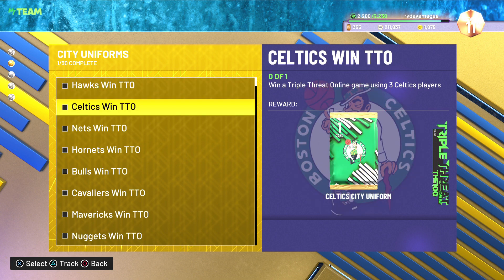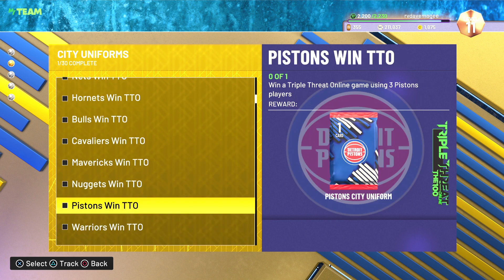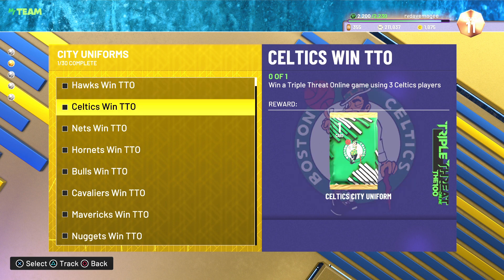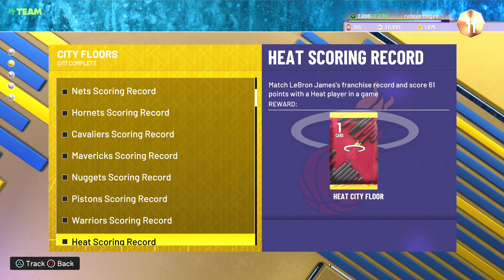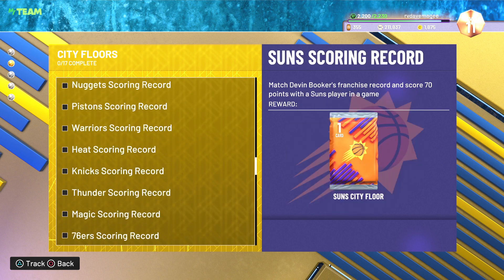Some are going to be easier than others because we do have good players. The Hawks ones, Knicks, and then Celtics. Some of them are going to be pretty easily doable - the Hornets because I've got Jared Wallace, Spurs because I've got D-Rob, New York shouldn't be too bad because I've got Melo, Celtics shouldn't be too bad because I've got KG. City floors I think eventually I'll do them, but XP will probably take precedence over them.